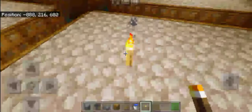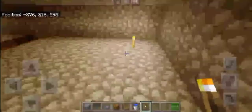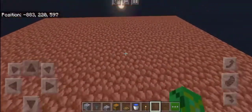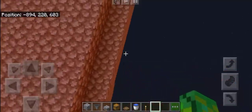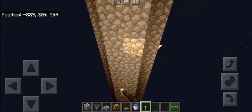If you're in survival mode, I recommend putting torches to prevent mobs from spawning in the meantime. Then break the torches as you go. Place torches here to avoid mob spawning.